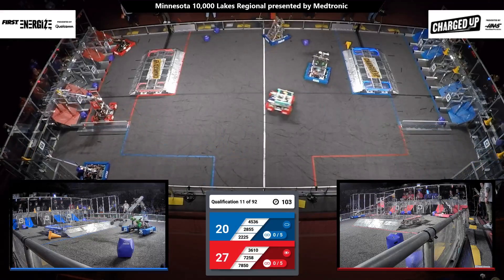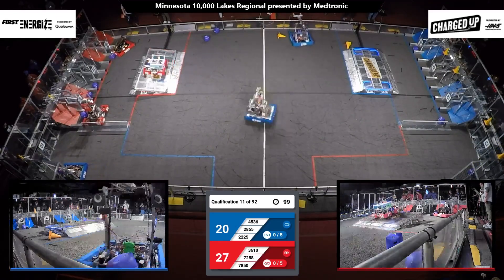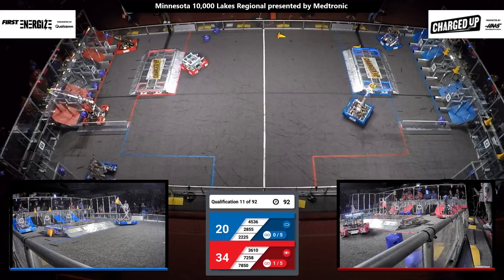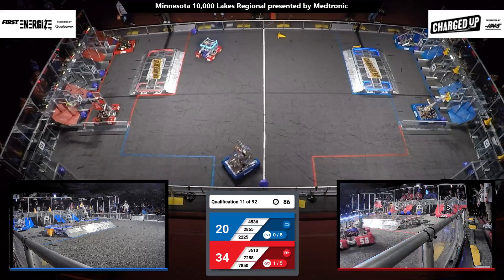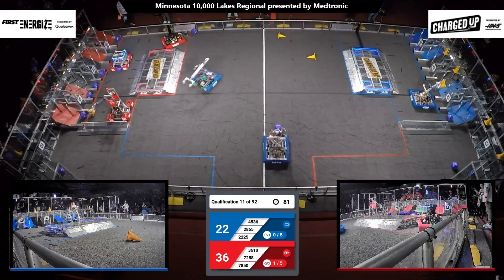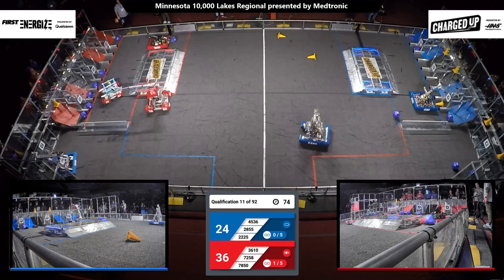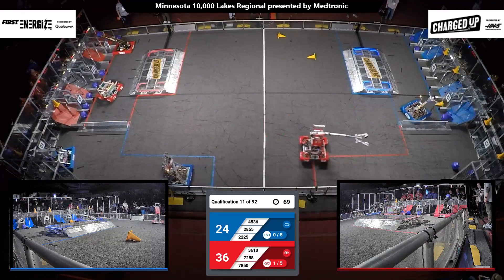36-10 also scoring cubes for the Red Alliance. Blue Alliance robots moving those game pieces across the field. Red Alliance now with the lead 34-20. Robots on both alliances placing game pieces. Another cube placed in the bottom row. MinuteBots looking to place cubes. Red Alliance robot with a cone this time, all the way in that top row — that's worth five points.